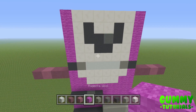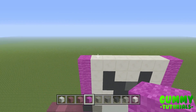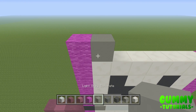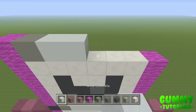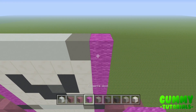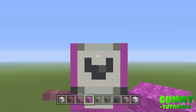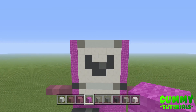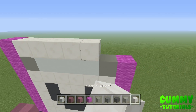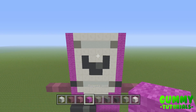On top of this, for the eighth layer — very similar to the second layer — place one magenta, one light gray concrete, four white concrete, one light gray, and one magenta wall. For the ninth layer: one magenta wall, six blocks of quartz, and one magenta wall.